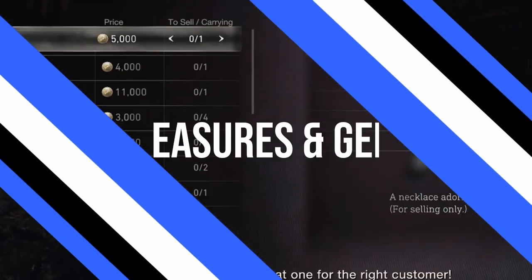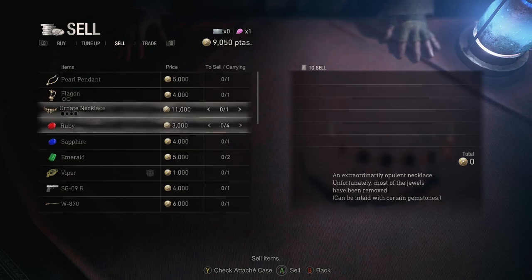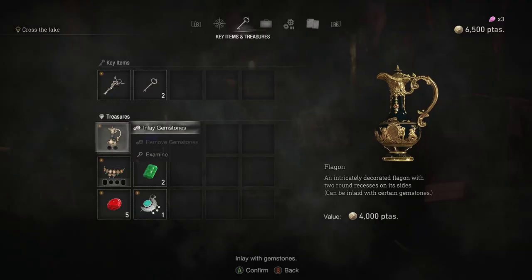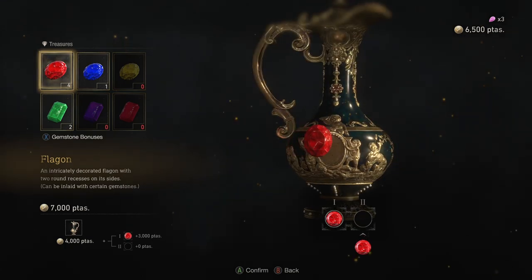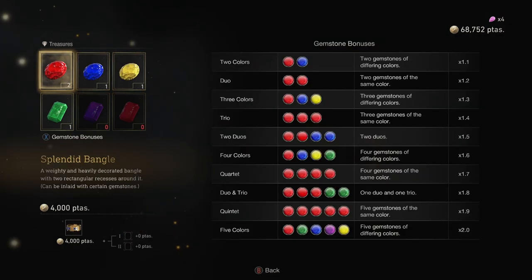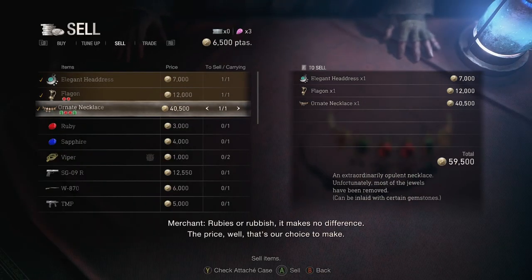And that brings us to treasures. One of the biggest mistakes you can make is selling off your jewels and treasures one by one. Instead, as you collect treasures throughout the game, keep an eye out for ones with slots in them — because if you insert the right jewels into those slots, you can sell those treasures for a lot more than the sum of their parts. You'll even get bonuses depending on which jewels you insert: using two of the same color gem will give you a 1.2x bonus, and using four of the same color on a treasure will give you a 1.7x bonus. So be patient and you'll be selling those bad boys for top dollar — or should I say pesetas — in no time.